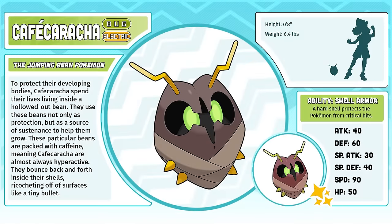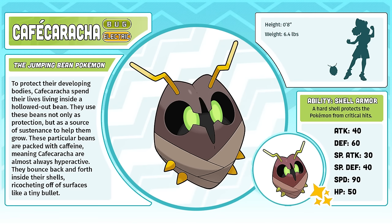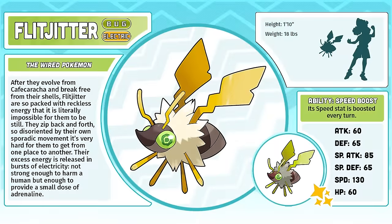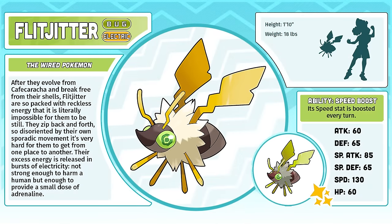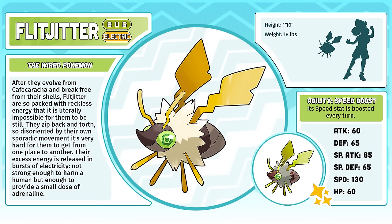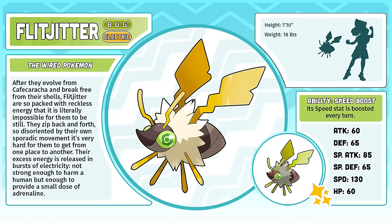Cafe Karacha, the Jumping Bean Pokémon. Another design that came to me so abruptly that I had to stop what I was doing to draw it — so simple, so easy, and yet so perfect. Flitjitter, the Wired Pokémon. I was struggling to come up with electric type Pokémon for the Mazza region because I know we needed more. The lightning bolt of inspiration struck me when I realized that my idea for a coffee bean bug could be that electric type. I don't drink coffee, and when I do I feel like Flitjitter. I think even people who like the beverage can relate to the vibes that this Pokémon gives off.